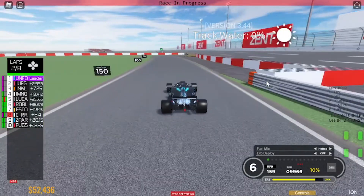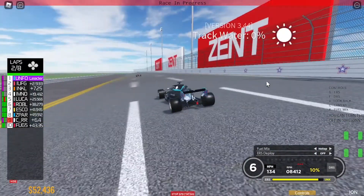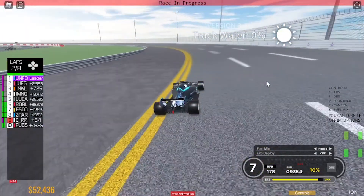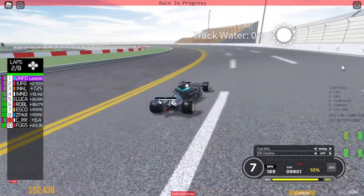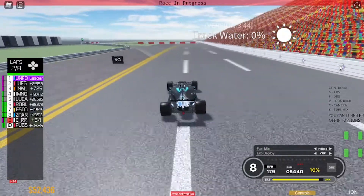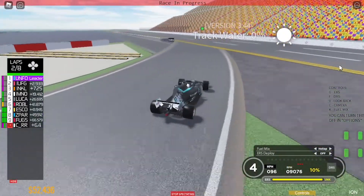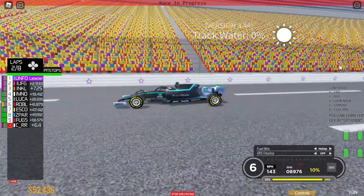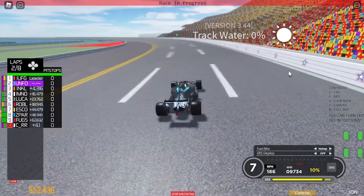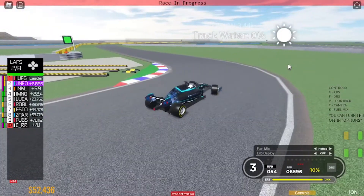Turn here — okay, back onto the track. There are some sponsored boards. Let me pass them. Oh, I don't think I was supposed to do that, but we're gonna ignore that. I nearly missed that turn. And we're back on this part of the track again — and that's a lap! Pretty good lap, I gotta say. It's manageable.